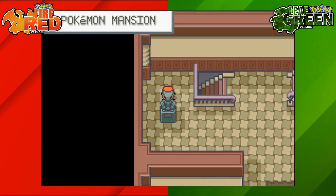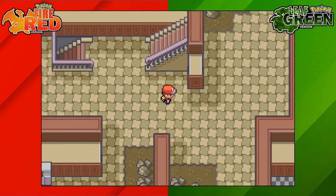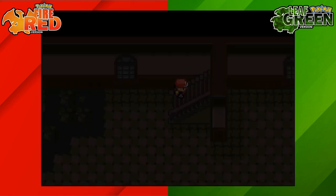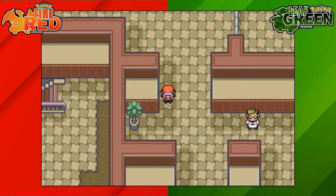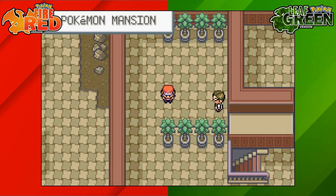Head up to the first floor and you'll see your first statue that you can turn off. These statues act as switches and they will open and shut secret doors around the Pokemon Mansion. Turn that one off, then head to the top left of that room, go up the stairs, and make sure to switch the first statue you see.